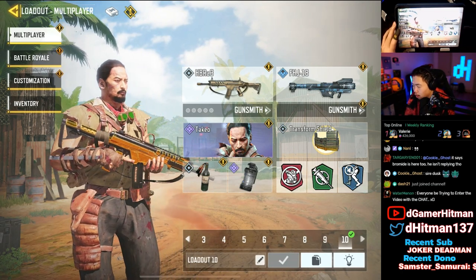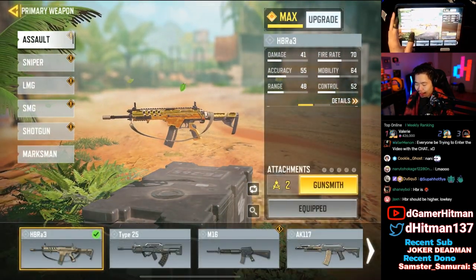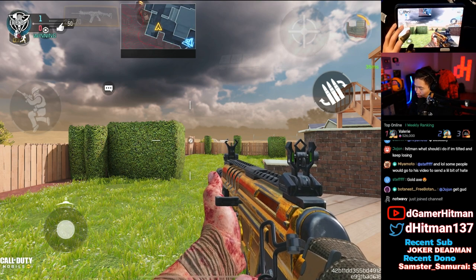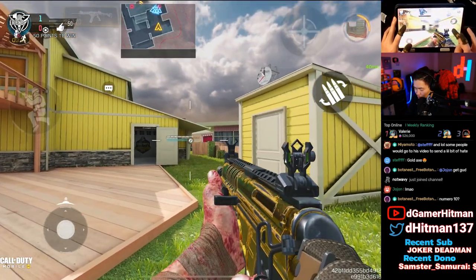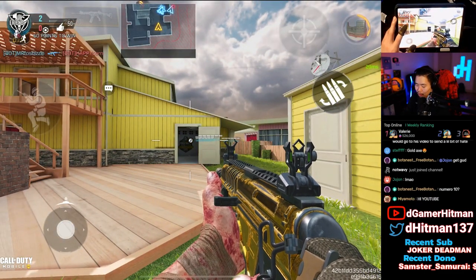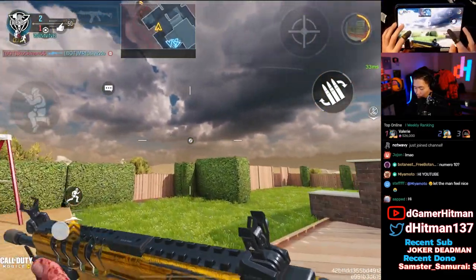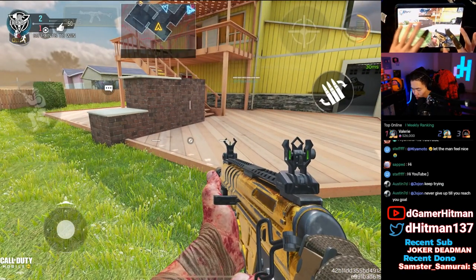To start off, we have the HBR at number 10 with an average ranking of 8.875 out of 10. It has a fantastic, clean skin, although it doesn't have as much gold — the black is really pronounced, making it look almost like a black and gold gun. It looks a lot cleaner in the loadout view, but the mag looks really good despite not being gold. Very clean, especially when you look at it from certain angles.